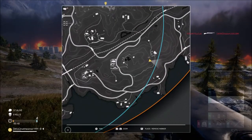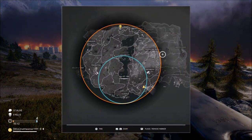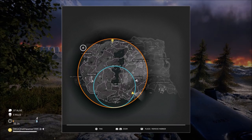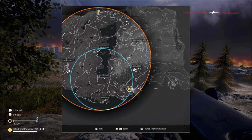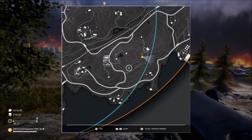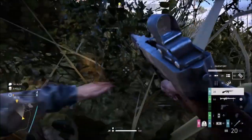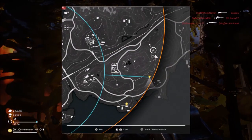For my next tip: get familiarized with the map. Instead of having the map fully zoomed out, zoom in — I know it sounds simple and stupid but it's very helpful. You can see where the buildings are, the terrain, and the highest points if you want to be king of the hill. That's how I use the map.